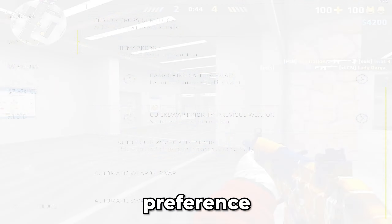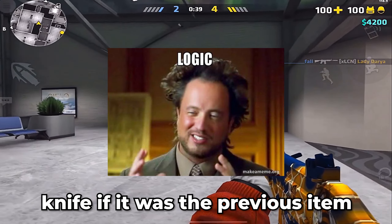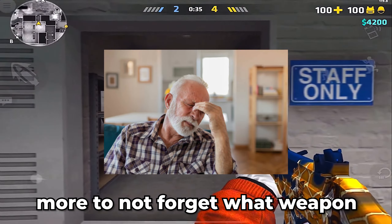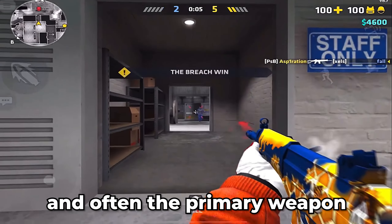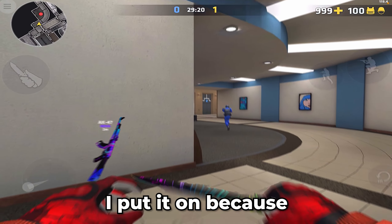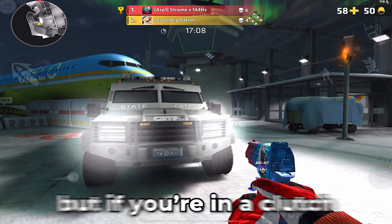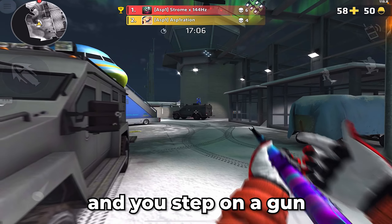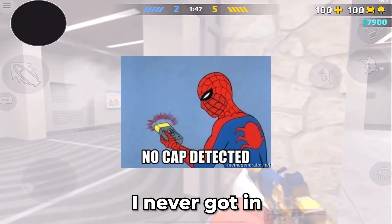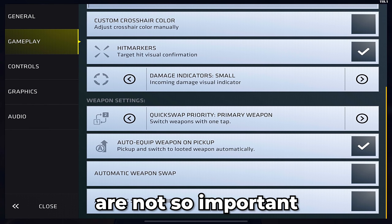Quick swap is preference only. I use it on primary weapon because I can quick swap to knife or pistol if it was the previous item in my hand, and often the primary weapon does the most damage. Auto equip weapon on pickup — I have it on because when I drop my gun I want to instantly have it in my hand and kill my enemy. But if you are in a clutch and you step on a gun it can ruin your round, so test it and set it however you want.